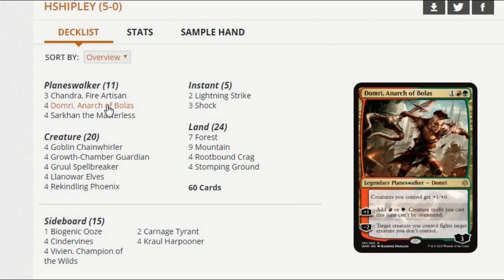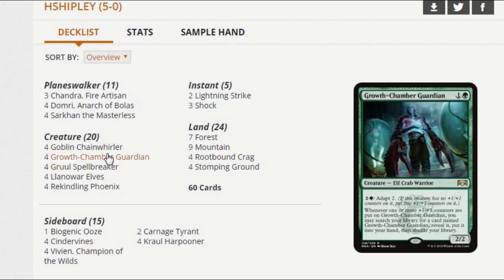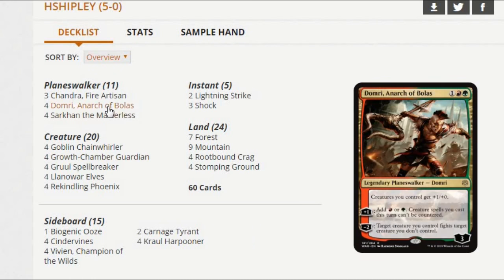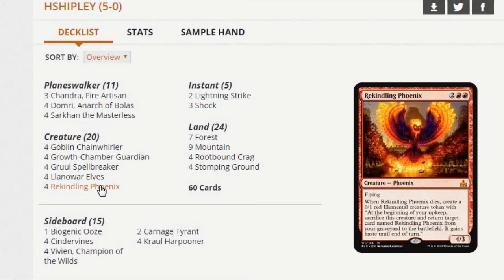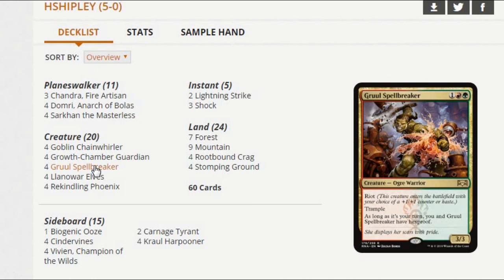If you untap with both walkers in play, you can start really going to town with them. Creatures you control also get plus one, plus zero. So when Sarkhan's a dragon and when Domri's a dragon, they're going to get a little boost. But Goblin Chainwhirler, Rekindling Phoenix, Gruul Spellbreaker — these are already above-rate creatures, and Domri's just going to make you that much more aggressive. Domri gives you a little protection against counterspell decks like Esper, Jeskai, Dimir. He protects you against counters, which is really important in this format. And it even gives you a form of removal with these big creatures — we actually don't care if Phoenix dies in a fight exchange, because it's going to be right back.